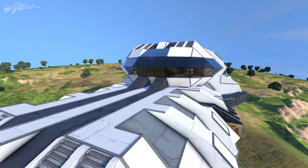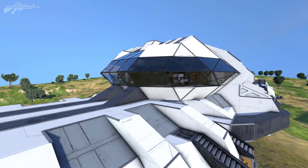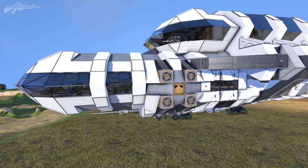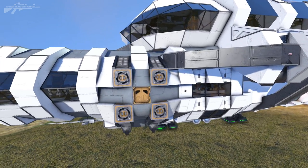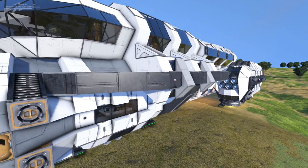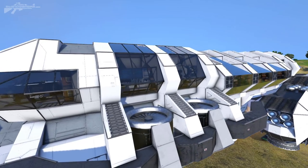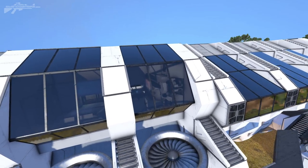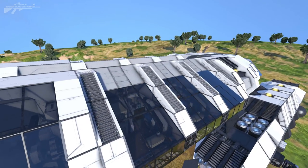Coming a little bit further back we have the bridge itself - I just like that stepped sort of design. Down to the side we've got a docking bay so we can dock to resupply, let on our VIPs, let off VIPs, and whatnot. Up in the upper areas we start to move into the luxury apartments - one luxury apartment and then some smaller VIP cabins as well.